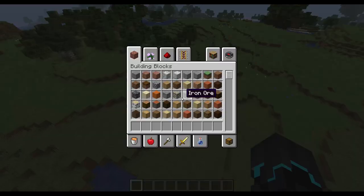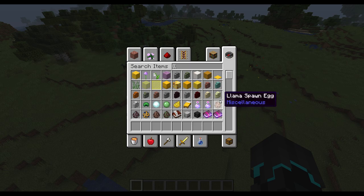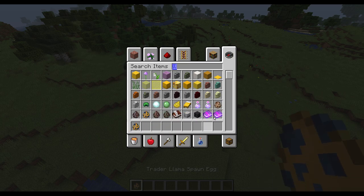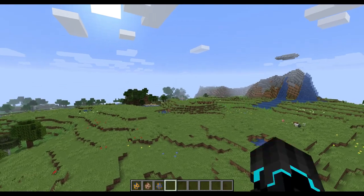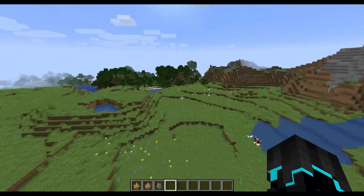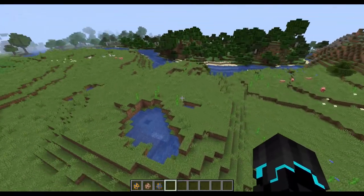The Llama has been in the game for quite a while. So if you see here, there's a Llama Spawn Egg, then we have a Trader Llama Spawn Egg right here, and the normal Llama Spawn Egg, and we also have a Wandering Trader, which you can find throughout the world.